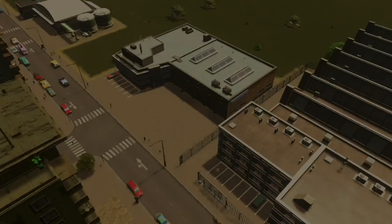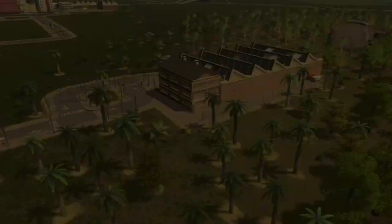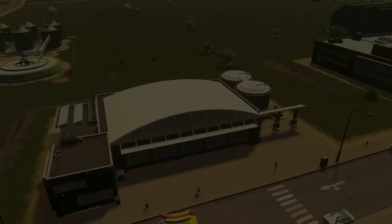Worth mentioning is that the trolleybus depot is the least expensive in terms of upkeep, at $640 per week. This is in comparison to $720 for a normal bus depot, $768 for a tram depot, and $960 for the biofuel bus depot.